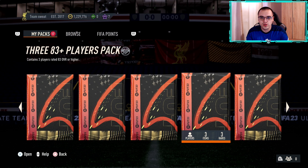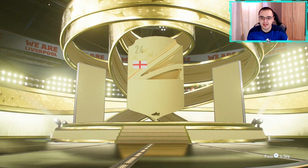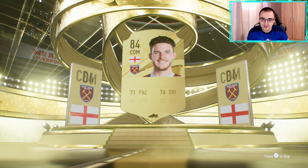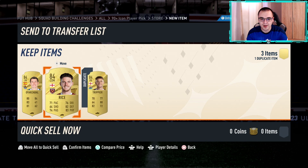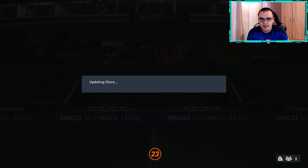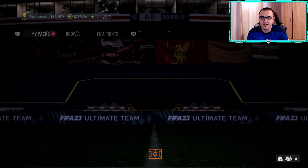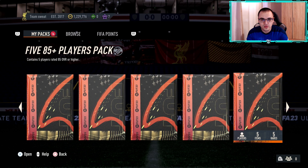Now moving to the 83 times 3s — these have been good to us in the past. Not a special card, but at least a walkout — high rating center defensive mid, that's Declan Rice. 84 at the front is not really the greatest, and again Trippier — I'm going to discard him and potentially get him back.